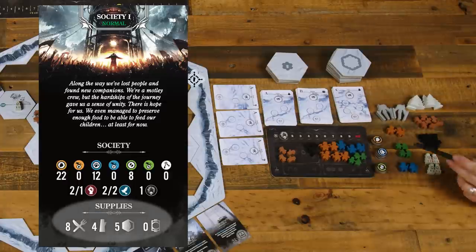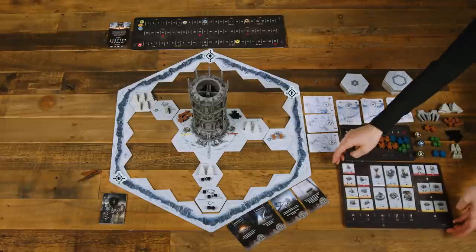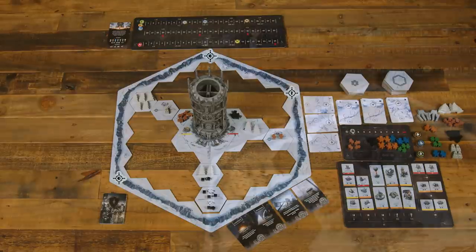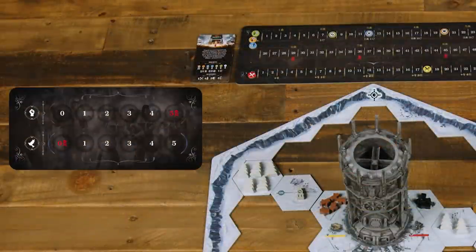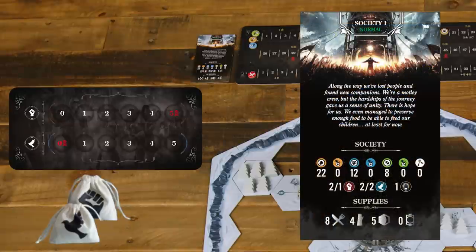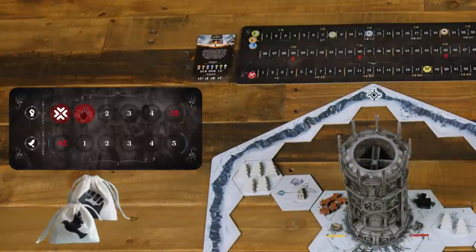This is the supply for the city and it's shared by all players. Next, place the buildings board, sort the buildings by type, and place them on the board with their non-upgraded sides faced up. Place the hope and discontent board to the left of the population board, and put all the hope and discontent tokens into their appropriate bags. Draw a number of tokens as listed on the society card, placing them on the leftmost spaces of the track. The left number shows how many tokens to place, while the right number shows how many are activated — so we'll draw two and activate one. Repeat this process with the hope tokens.